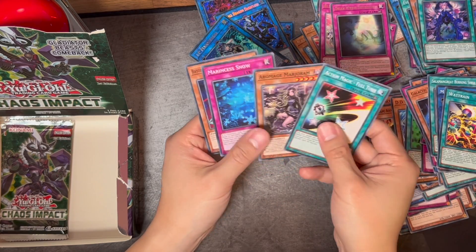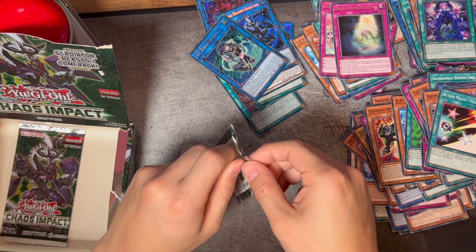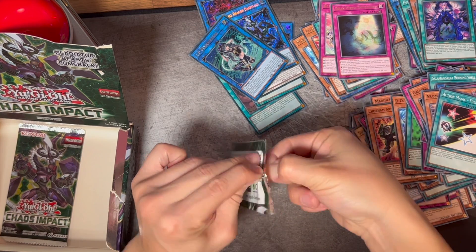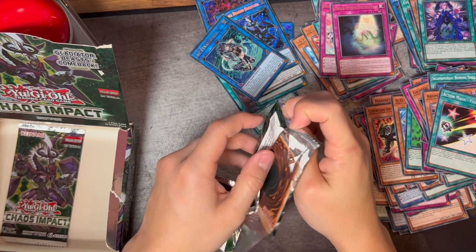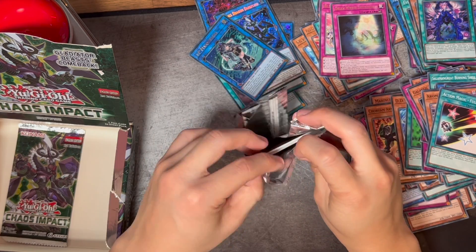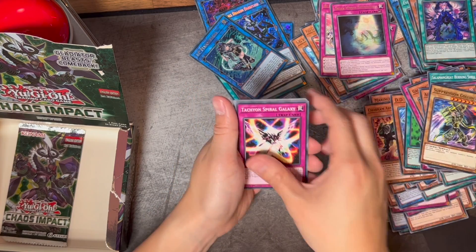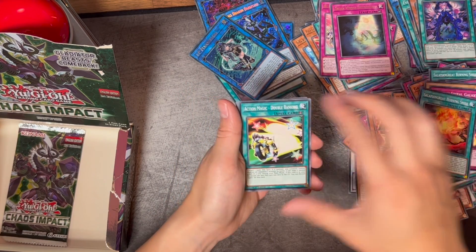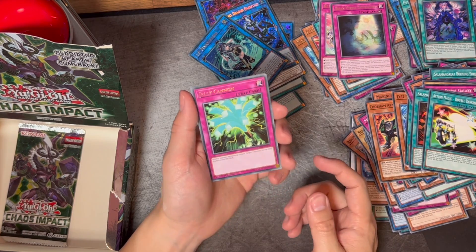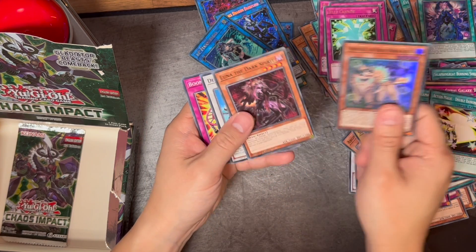Dream Mirror Phantasms — very nice looking card. That's the rest of the second side. We've got two more packs to go. I am not even mad — I got the girl I wanted from this set. Although it's not the Starlight one, it doesn't matter. I am a happy Yu-Gi-Oh card collector. First box of this Chaos Impact and I got her. I don't even know how hard it is to get the Ultra Rare of her — it's probably pretty easy.